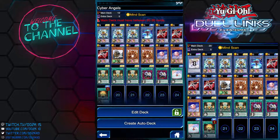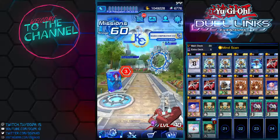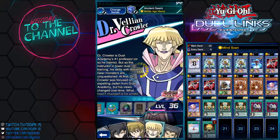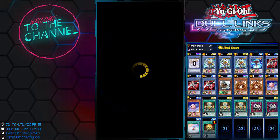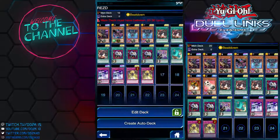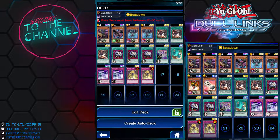Now let me show you guys the second deck. The second top deck you should use in the KC Cup is the Red-Eyes Zombie deck. Surprisingly, even with the significant nerf to Red-Eyes Zombie, it's still a pretty strong deck.